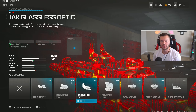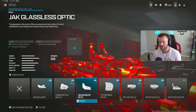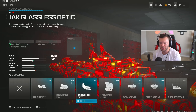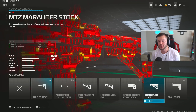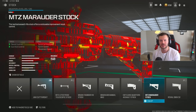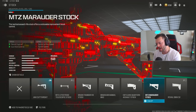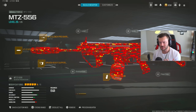For the last slot, you have two options: if you want an optic throw on the Jack Glassless, which helps with your overall visual recoil. But what I enjoy doing is going to the stock section and throwing on the MTZ Marauder Stock, which helps recoil control and makes this thing feel unbelievably stable. The iron sights are perfect. So MTZ Marauder Stock or Jack Glassless — up to you — but the Marauder is my preferred way to run this build.